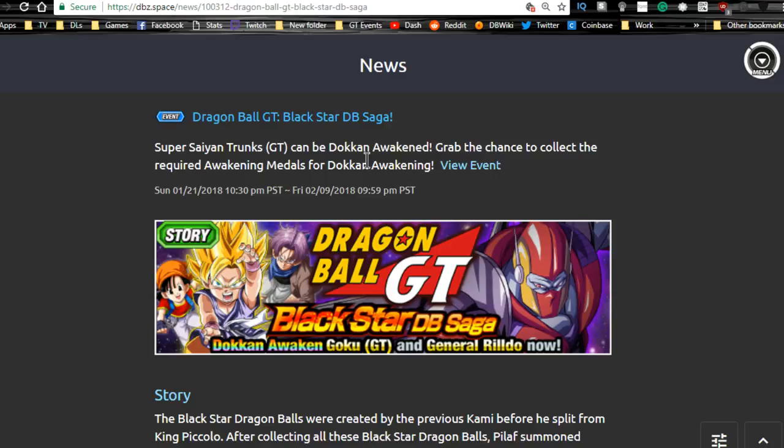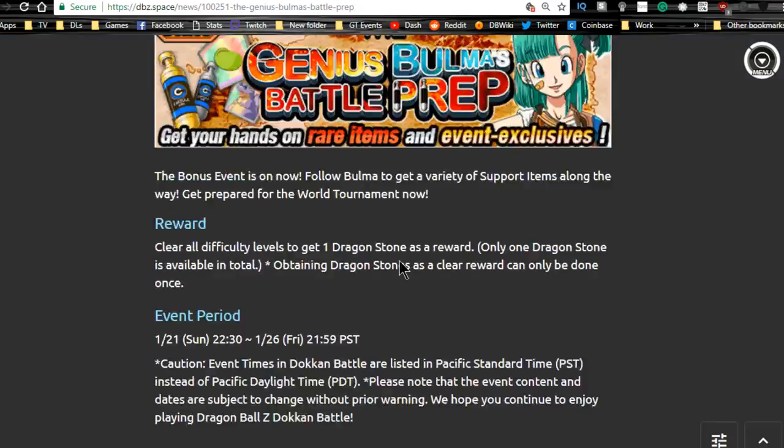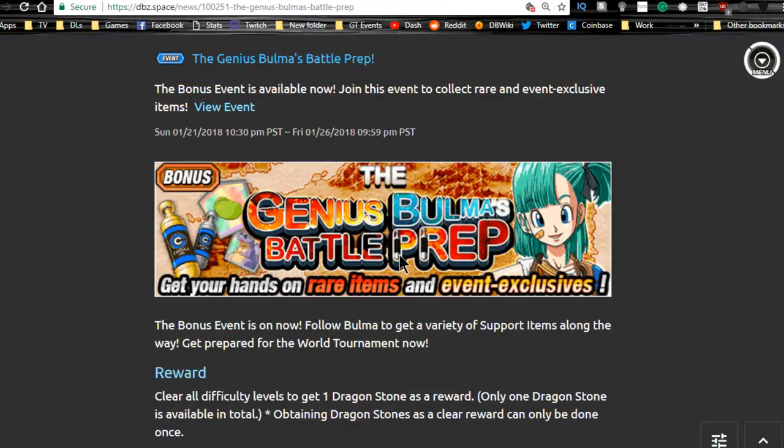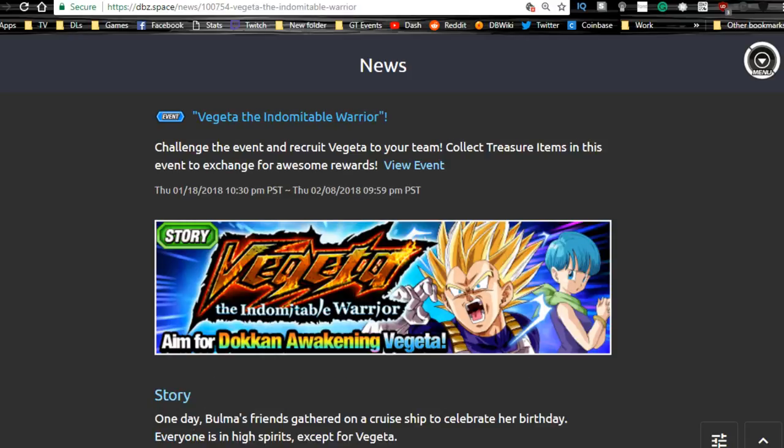Next event is Balmusa's Genius Battle Prep, which runs until the 26th — so you have two more days. That means the world tournament will probably be coming out this coming weekend. This event gives you a lot of really good items: Icaruses, Sensu Beans, herbs to help relieve status effects. Go in on the hardest level and just grind everything you really need. Runs for two more days.